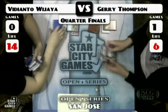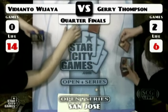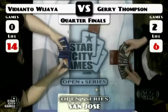VD's run may have come to an end, but he did have a good run. Jerry alright says let's do it — ticks Jace to one. And that's the match. That wasn't so painful. Jerry takes down VD in some good games. Jerry takes it out.